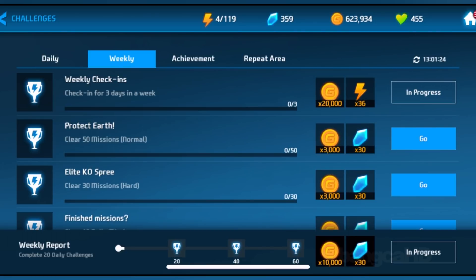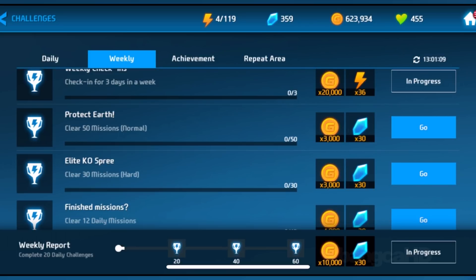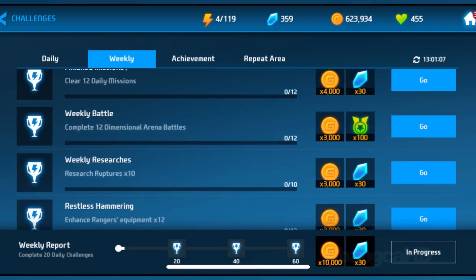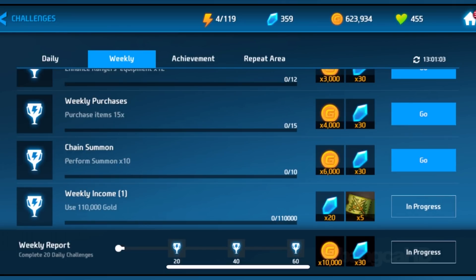You also have some weekly quests. As you go up in the weekly one, you actually get more gems. The first reward at 20 cups gives you about 30 gems. At 60 cups, you get about 100. Each milestone gives about 30 gems, and then the last one — use 100 and 10,000 gold — gives 20.